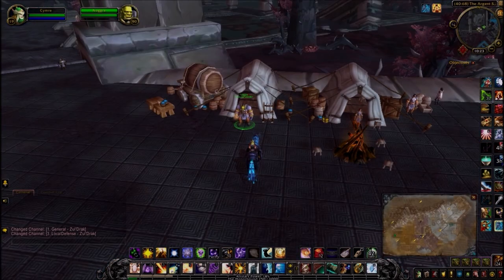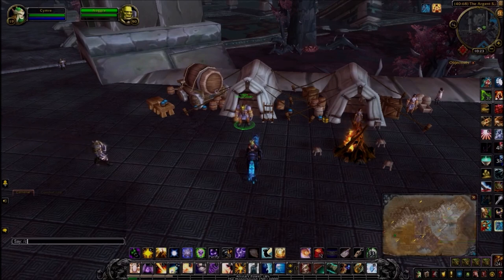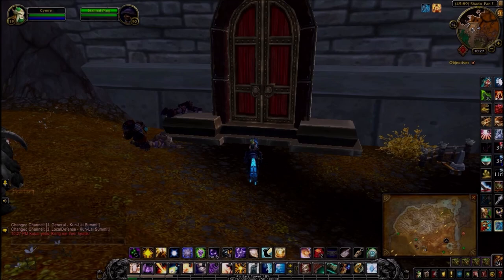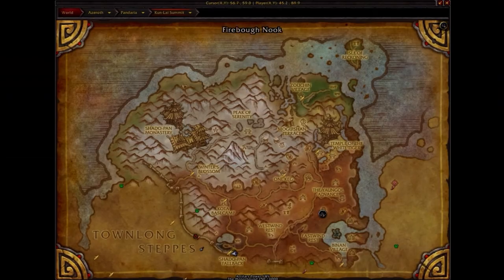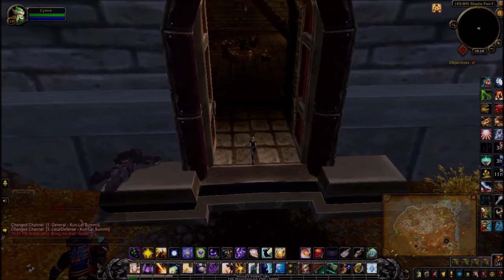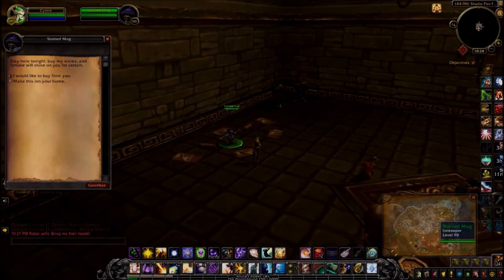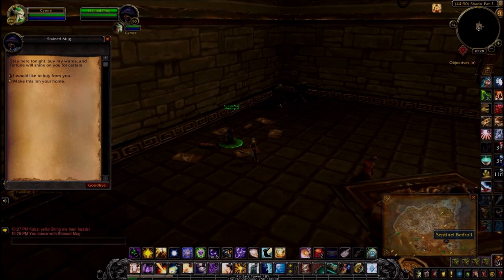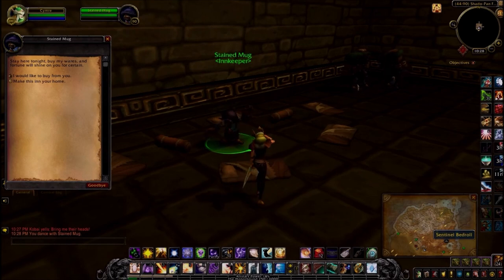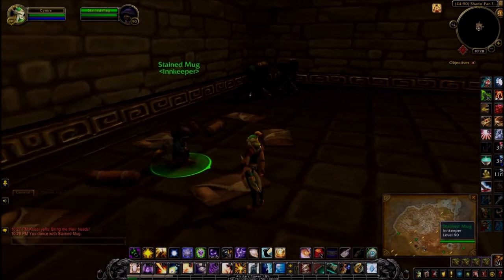The third one can be found at the Argent Stand in Zul'Drak — this guy we have to cheer. Woohoo! The last guy should be in this building here at the bottom — Shado-Pan Fallback. When I saw the name I thought I would be dancing with a drinking mug, but it turns out it's an NPC, the Innkeeper. So let's dance.